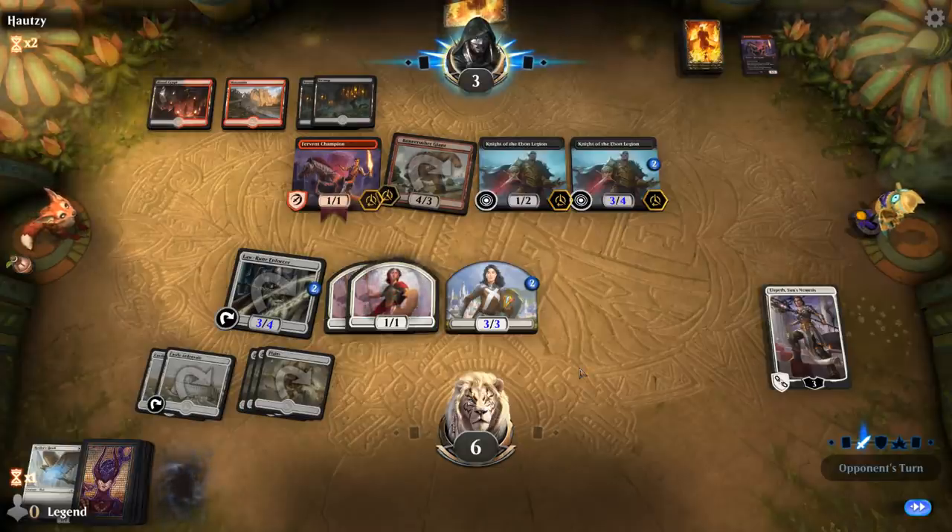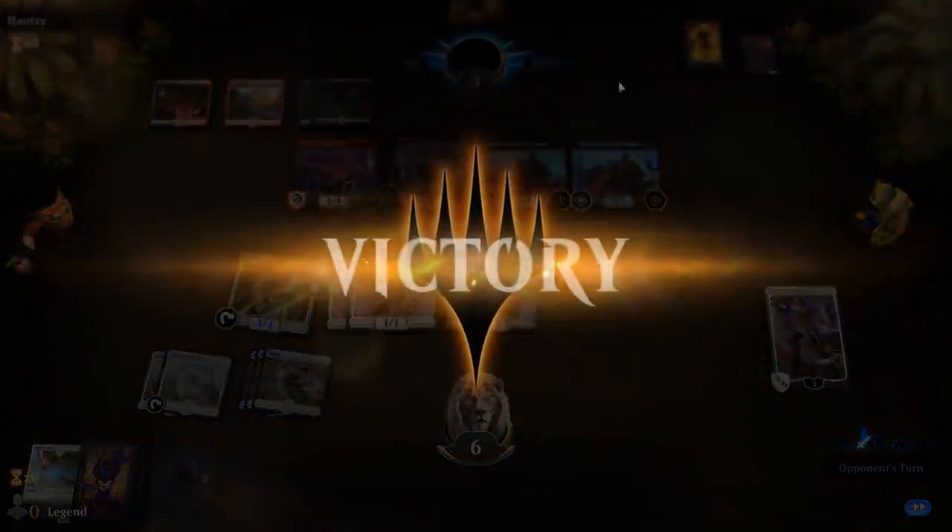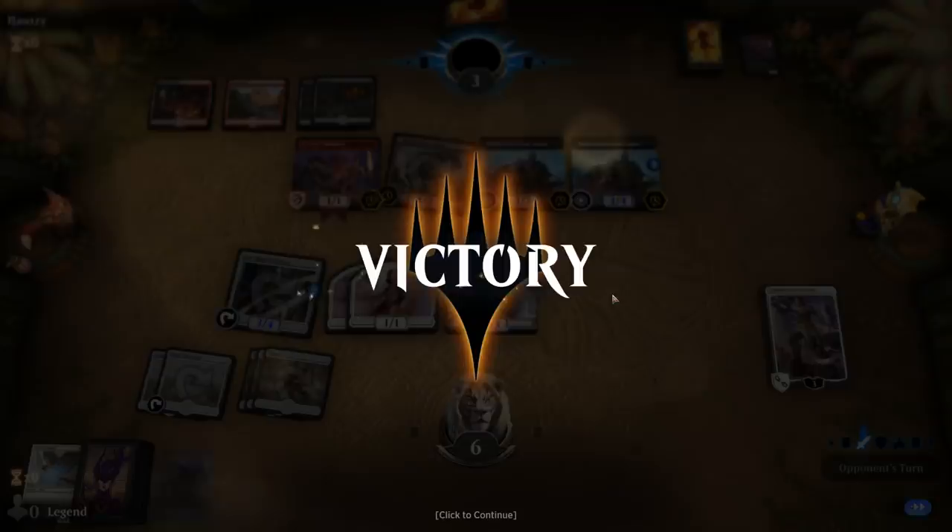If they don't have another blocker, I can pump both 1/1 tokens and we would have four lethal threats with my opponent only having three blockers. Opponent concedes — very close game against Rakdos. On to the next one.